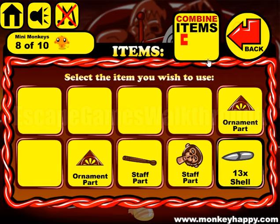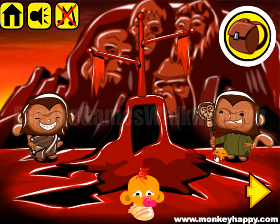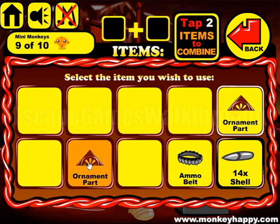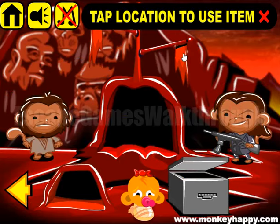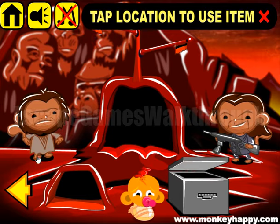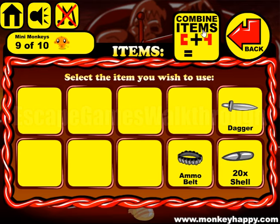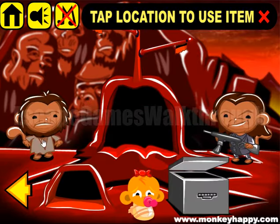He wants a staff — we also have both parts to make it. Then this ornament, both parts are here. And here's a dagger to find the missing bullets. Now let's place them into the belt. Give it.